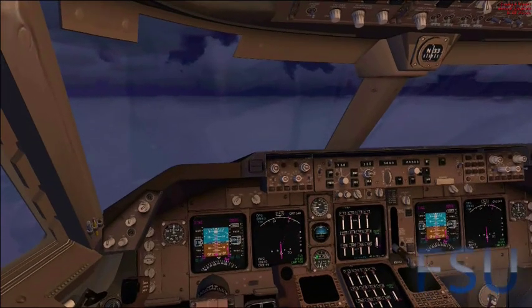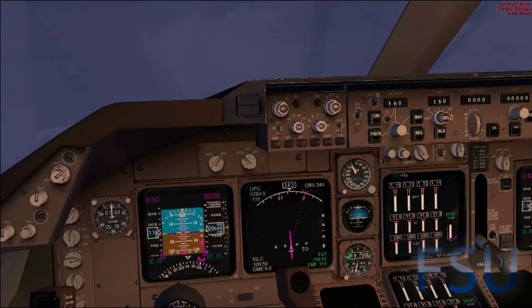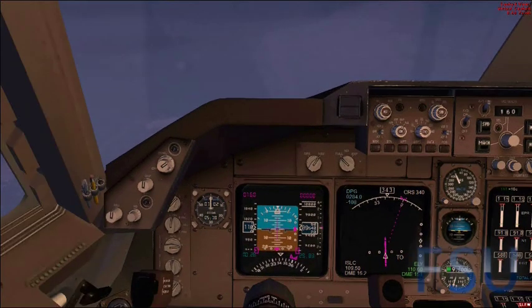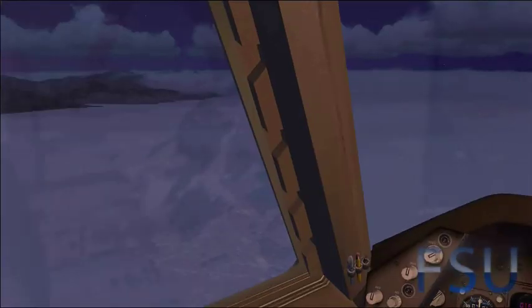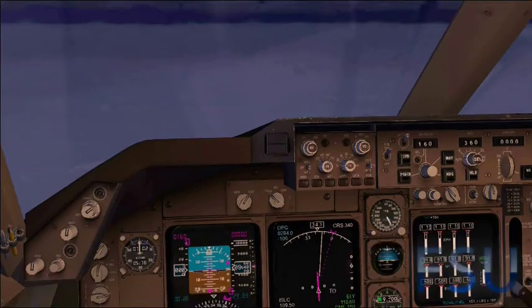This is just setting up our approach so it'll be perfect. What we're looking for is that purple diamond down on our primary flight display to go above the horizon, so it'll be technically below the glide slope. Just wait for it — okay, here it comes. That looks good, it's about one notch up. This looks like a good place.